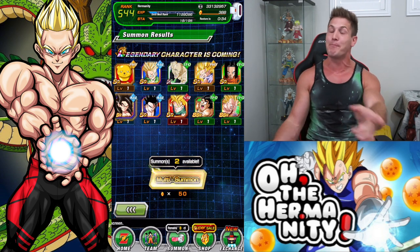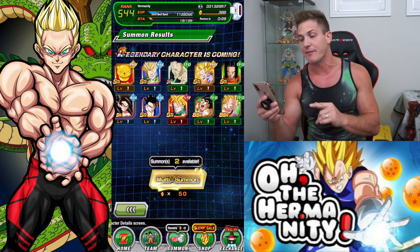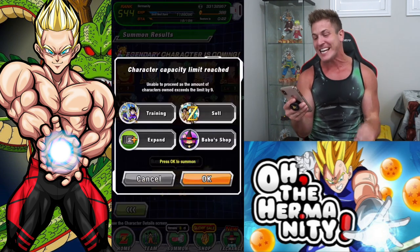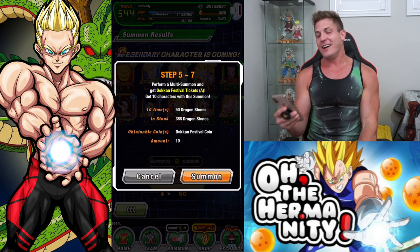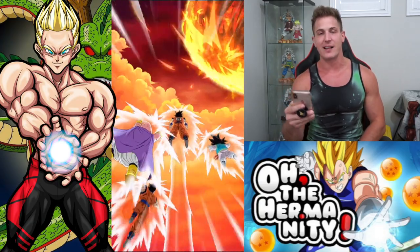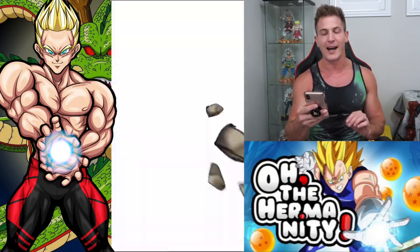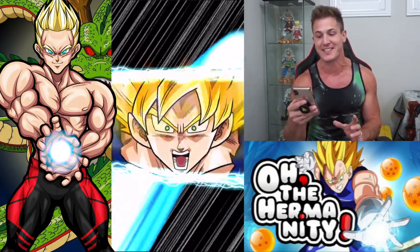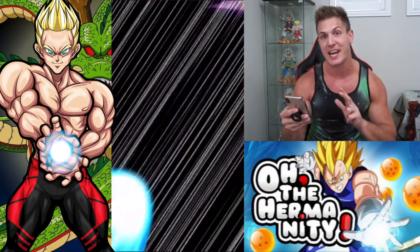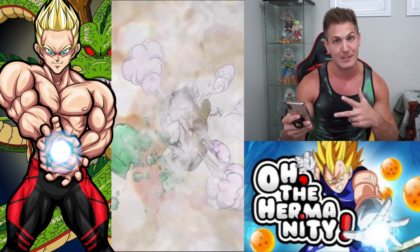I'm done on this banner, but I am gonna do two more multi-summons because I want to take advantage of that free multi and we could get a dupe. But we got both units - this is freakin' awesome! I'm so happy right now. We're gonna stay focused because we want to get more good units. It would be nice to get a dupe of Goku. Dude, two Super Saiyan God animations within like 250 stones - that's pretty freakin' awesome.